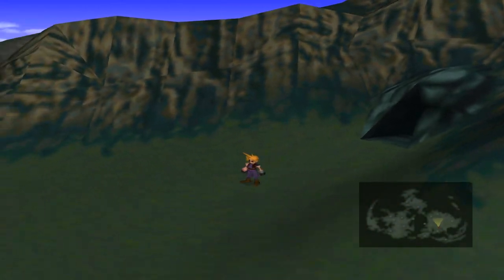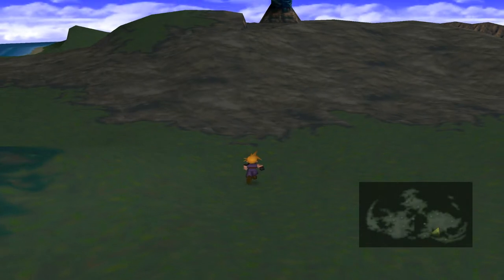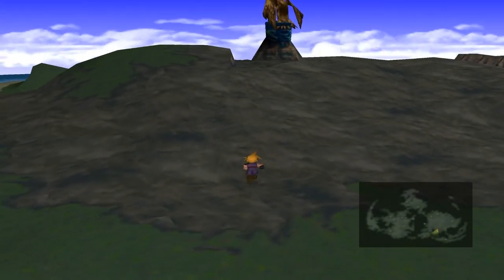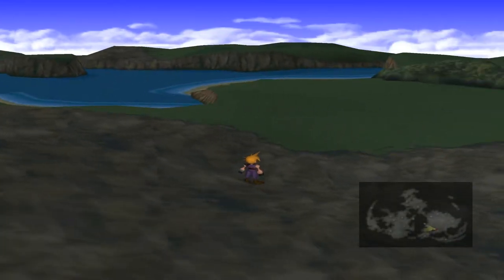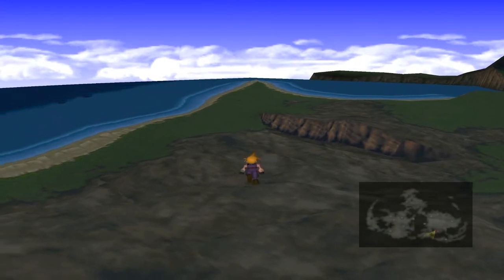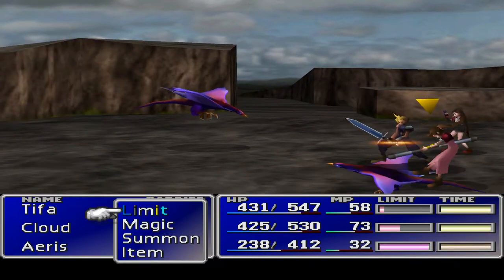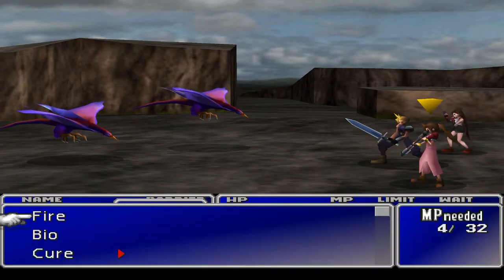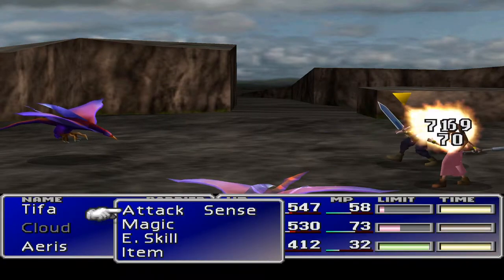I'm behind this though. Let's spin the map around - there's a thing there. Let's worry about where Junon is, it's going to be around somewhere. Can we just run this way? I think it is literally just a bit of a linear path. I think Aeris wants to do one of these before she runs out of MP.